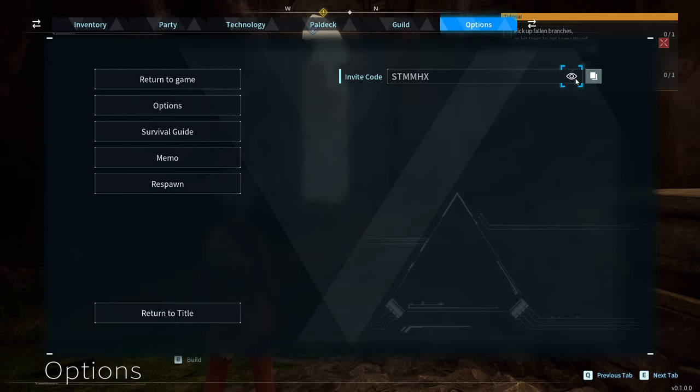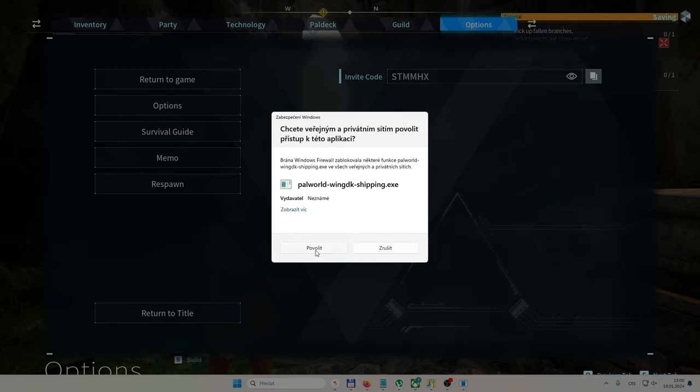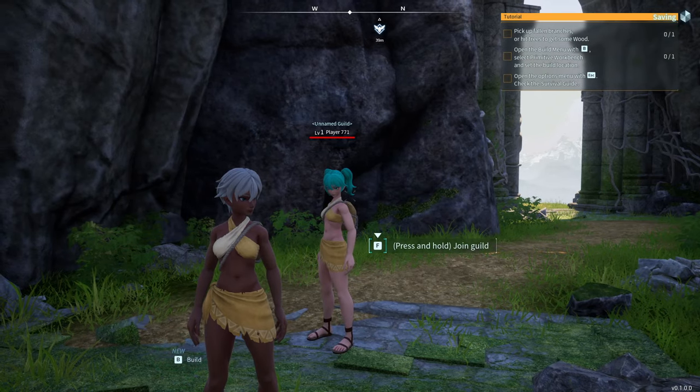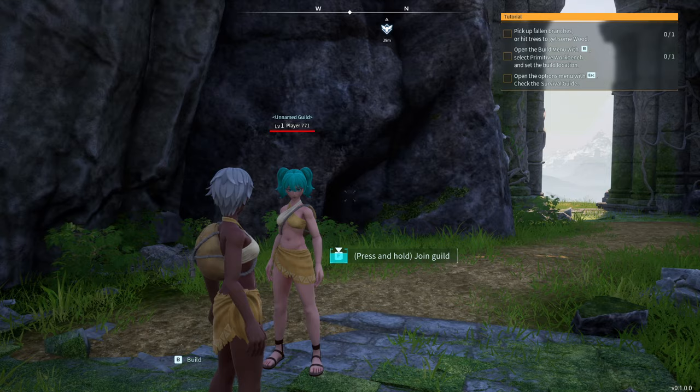Once you click the eye icon, you can see the code. Now on the other computer, go to Join Game and enter this code. Once you do, a window will open — click Accept to let your friend in.